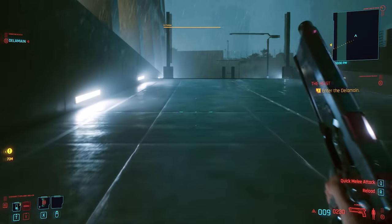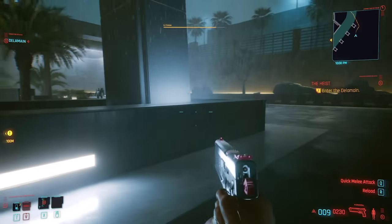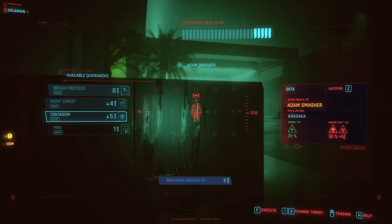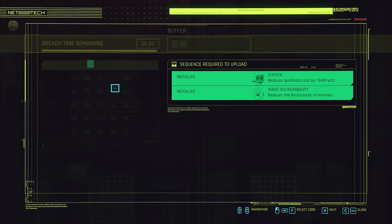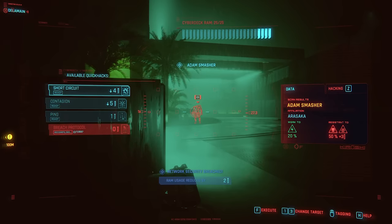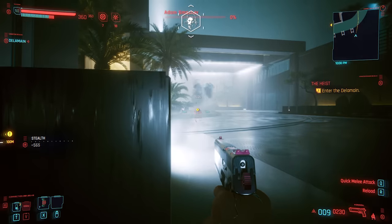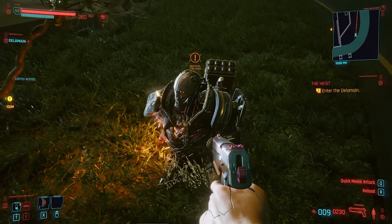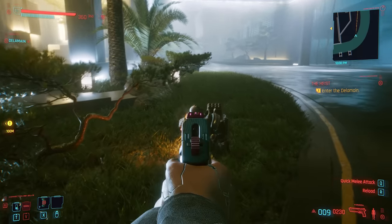This is where you'd normally drive with a car, get attacked, and right around the corner is where Adam Smasher smashes into your car. I wasn't expecting him to be here already, but I'll try a breach protocol. He has the cheapest security I've ever seen from any NPC. Running contagion - and he just popped. He dropped the access token - I think that's exactly the one we need for his secret stash.